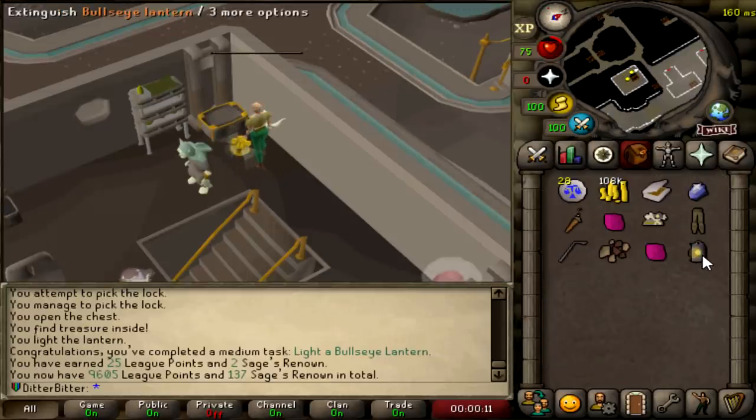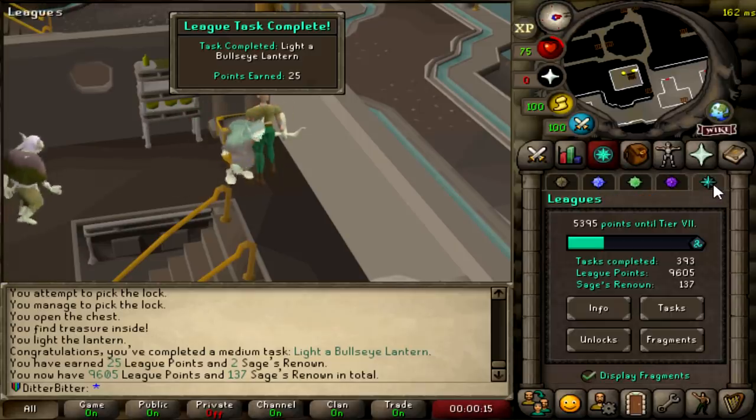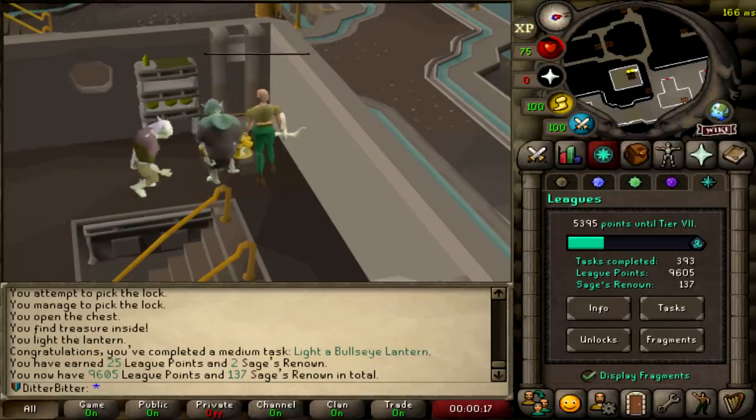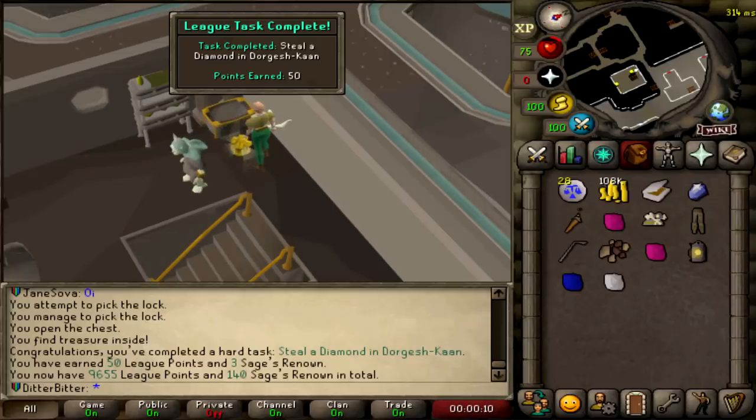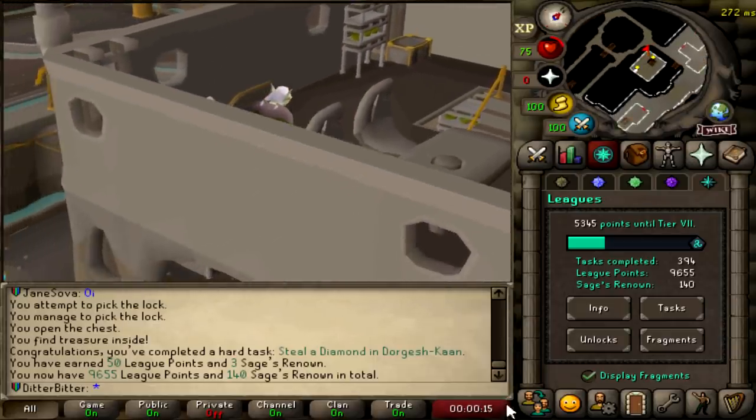That's a Bullseye Lantern already - light a Bullseye Lantern, 25 points like that. 9,605. Steal a Diamond from Dorgeshuun - that is another 50-point task. 9,655.